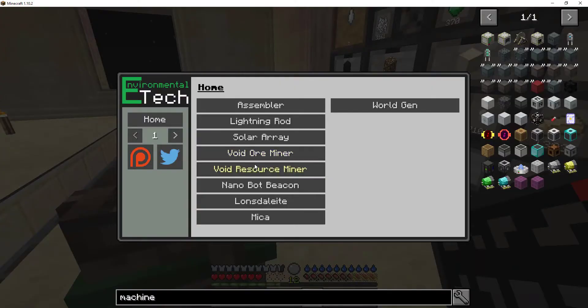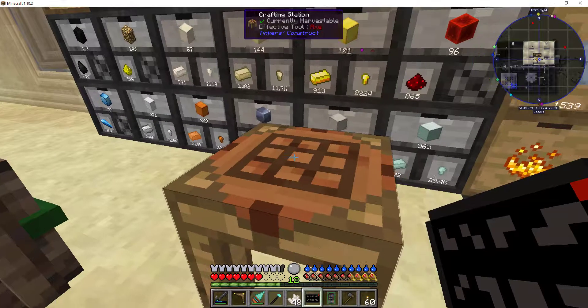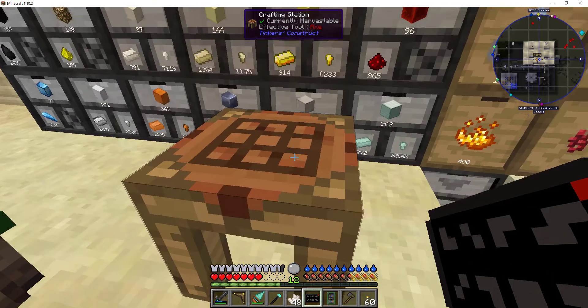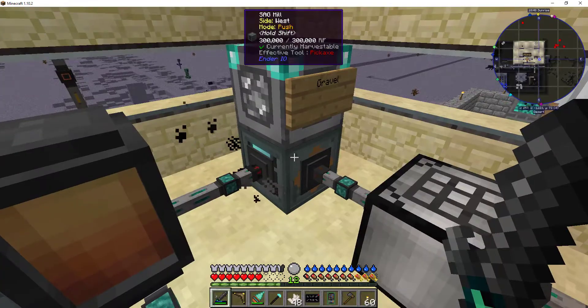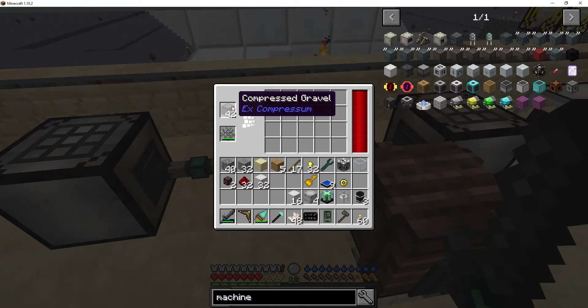The last thing I need is 32 structure blocks. I have 39. I need to ramp these up - 32 tier 2 structure blocks. I only have 40 diamonds - that's only enough for 20 structure blocks. We're at a little resource loss there. We got 41 compressed. I wonder if I need to speed things up - you're the part slowing me down now, aren't you.